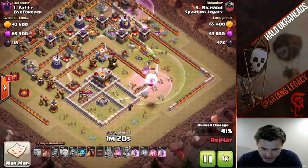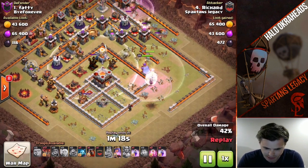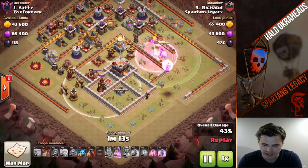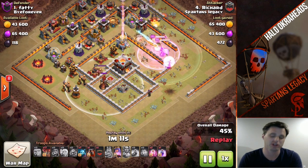The queen will eventually get down the air defenses. The good thing is all he's got left is pretty much this Inferno Tower.